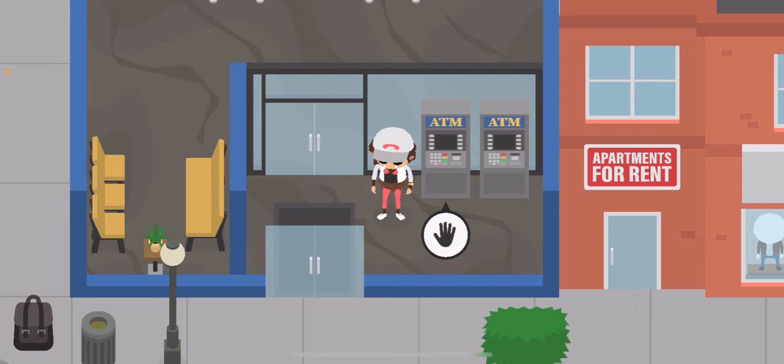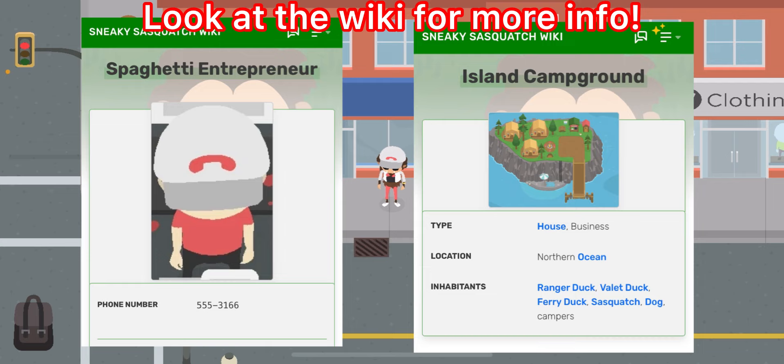Another thing I forgot to mention is that you actually need the island campground. You also need the spaghetti business for this method to work. Because if you don't have that, it will not work. So that's just something you want to think about.